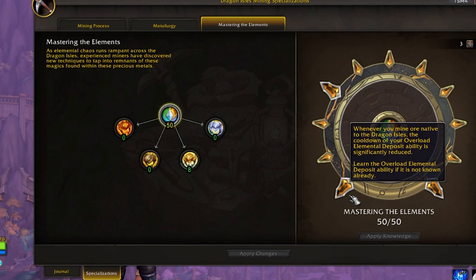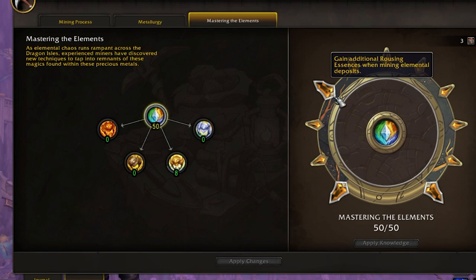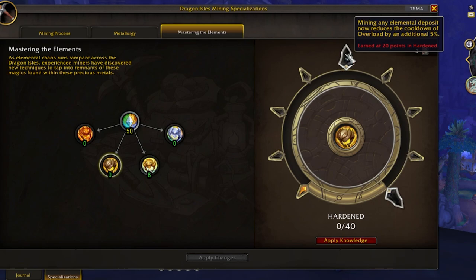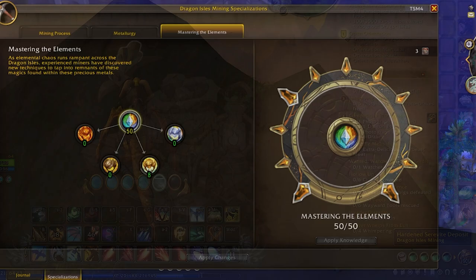Any remaining points I like to put into the individual elements under Mastering the Elements, starting with Titan Touched Ore, which gives increased skill when gathering Titan Touched Ore containing the most valuable element, rousing order. I stop about halfway on each of the respective elements, because there's a specific node on each one that reduces the cooldown of the overload ability whenever you gather a node. So by speccing into about half of each of these subnodes, plus one of the main center nodes, whenever you gather an elementally charged node you reduce the cooldown of overload, allowing you to use it again for longer sessions.